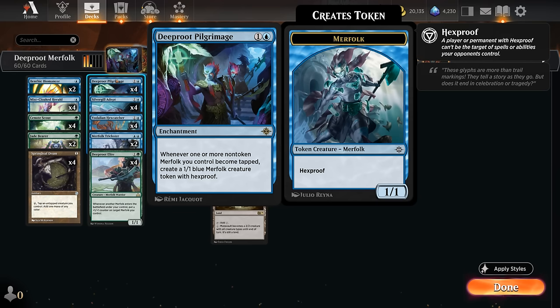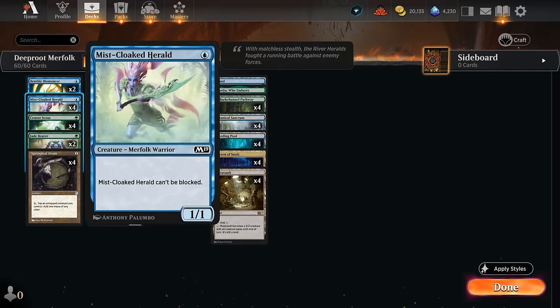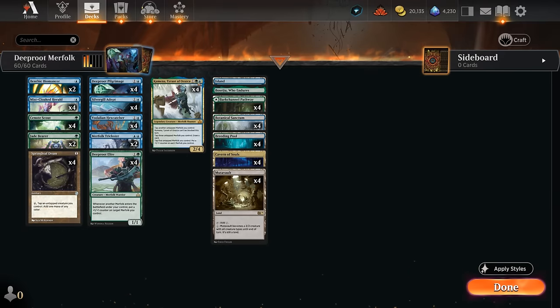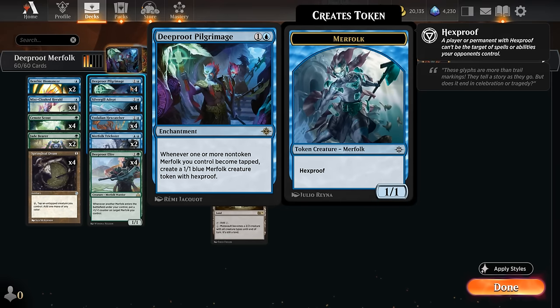We can still attack with our Merfolk, especially evasive ones like Mistcloaked Herald, which cannot be blocked. Attacking also taps it, making another 1/1 token with Pilgrimage. Kumena, Tyrant of Orazca really gets to shine alongside Pilgrimage — we've got various tap abilities, including one where we tap one other untapped Merfolk to make Kumena unblockable until end of turn. If we have a bunch of untapped Merfolk, we can repeatedly use that first ability to make Kumena unblockable and spawn as many 1/1 tokens with Pilgrimage as possible.